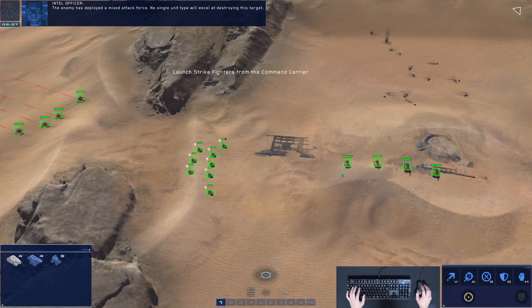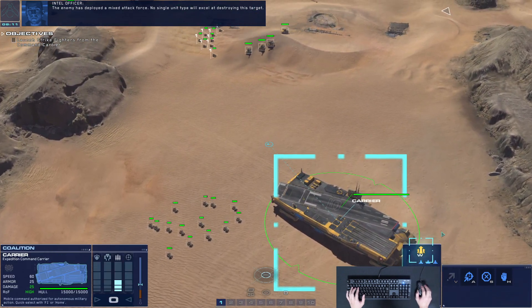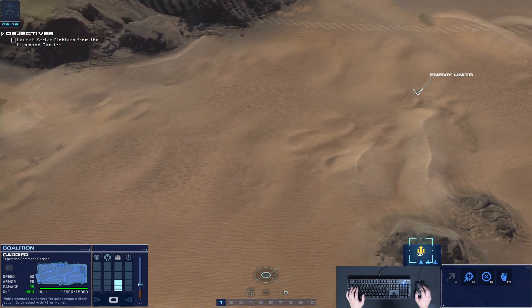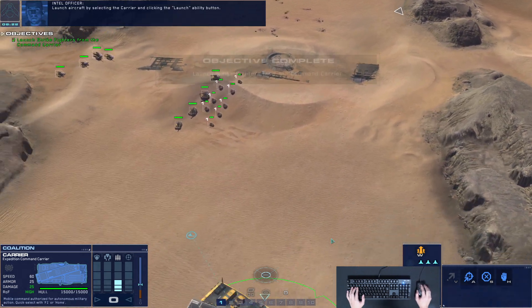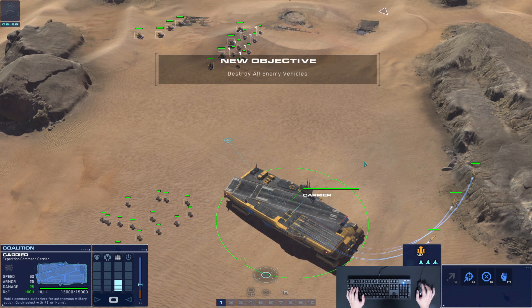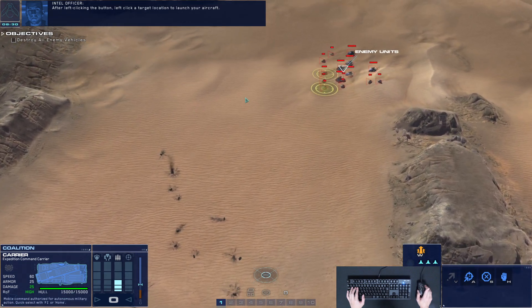The enemy has deployed a mixed attack force. No single unit type will excel at destroying this target; however, aircraft can attack this force with impunity. Select the command carrier to launch aircraft. Launch aircraft by selecting the carrier and clicking the launch ability button, then left-click a target location to launch your aircraft.